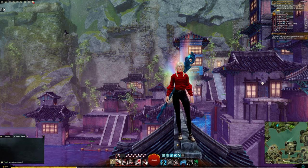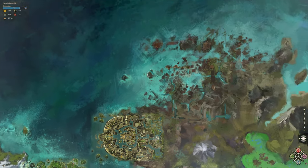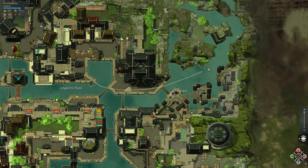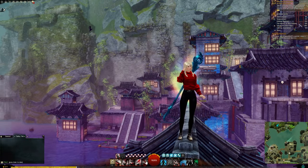Hello everyone, today I'm doing the Crow Catcher Mastery Point found in New Kining City. We're heading from the Lagardius Plaza Waypoint to Grub Lane. In order to do this achievement you must have a Springer, but if you don't have one yet you can complete the Heart Vendor here and purchase one.